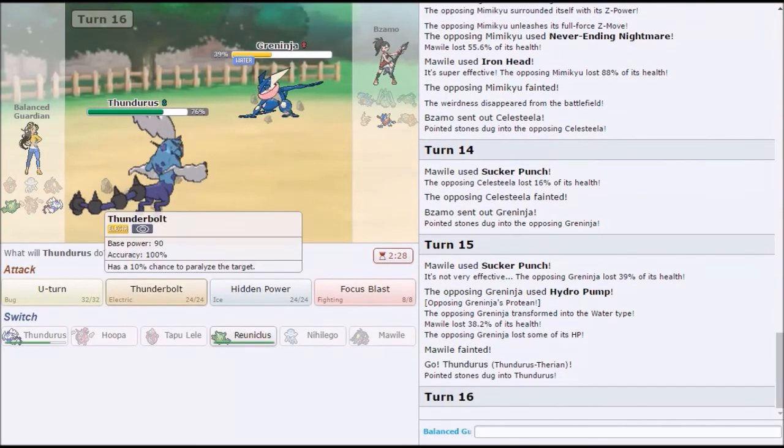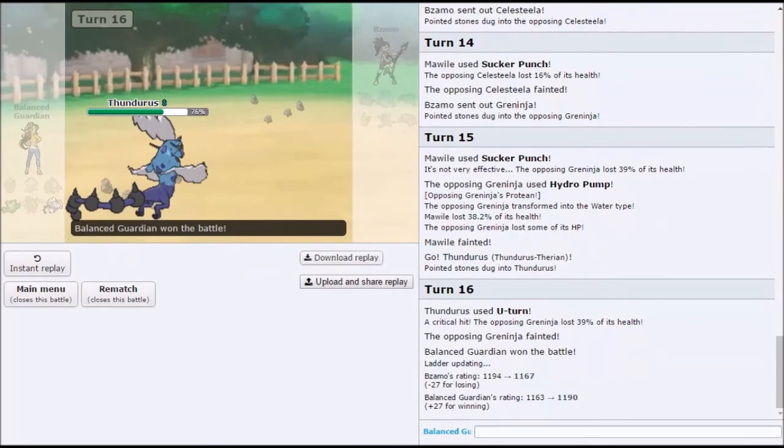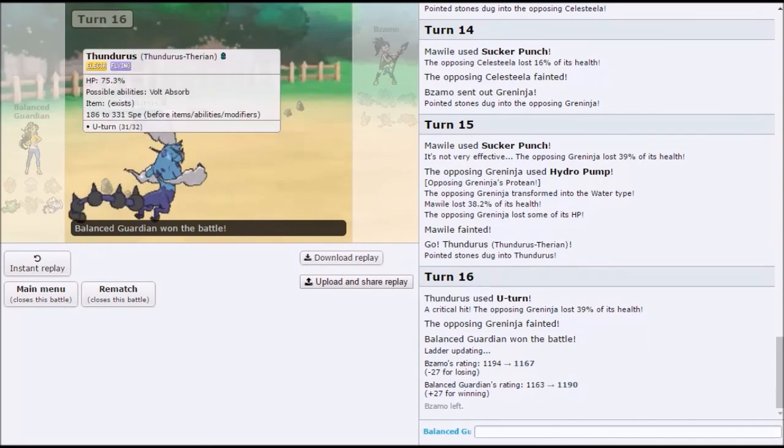Here comes the boy — clicking U-turn. Nice crit! Why wouldn't you? Because it didn't matter. What if he was Water Shuriken? He doesn't have Water Shuriken — trust me, I know what I'm talking about. Physical Hoopa actually came through. There was no way for us to break that Ferrothorn. That's so true. Alright, so that'll be it — thank you for watching. Anything you want to say?